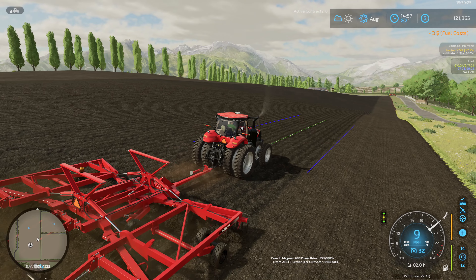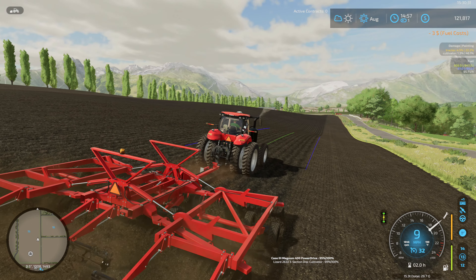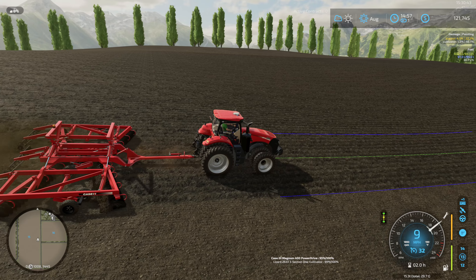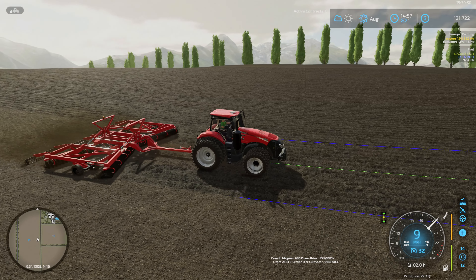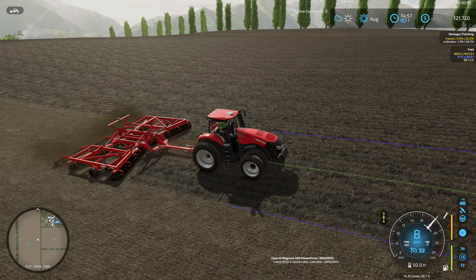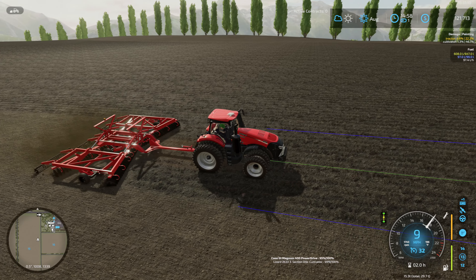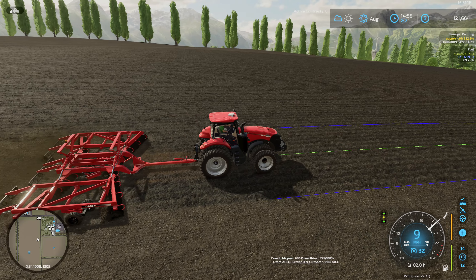There's a little bit of a difference between a traditional disc and a high-speed disc. Those high-speed discs are designed for going a little bit quicker, and a lot of times they're not quite as aggressive on the angle. Usually they're not designed to go very deep either — just a couple inches at the most — moving across the field fairly quickly. In some cases they're not even designed to work up the ground; they're more designed to cut up the residue, especially behind corn.